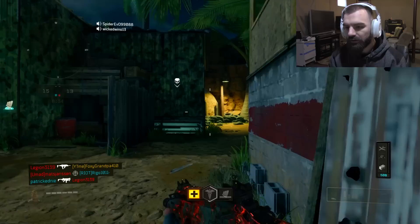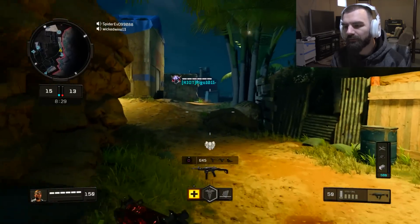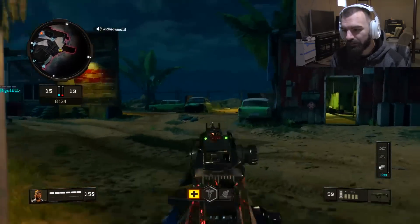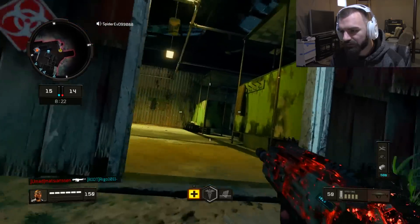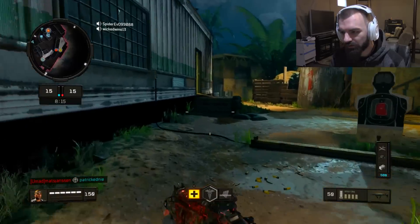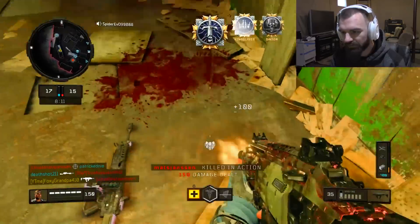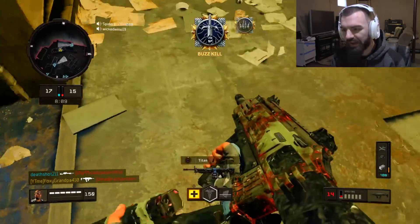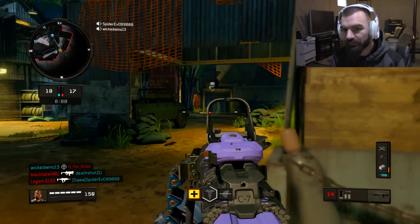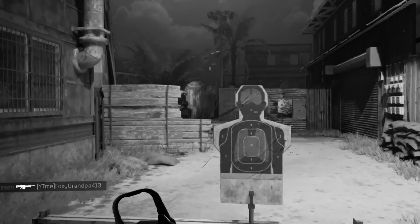So the Scorpion Evo — the Spitfire — it shreds. You guys probably want to run Fast Mags or Extended Mags, or both. You probably want to run Grip if you can't control your recoil, and possibly Quick Draw — I think Quick Draw is a good attachment for this gun but not completely necessary. Now I'm going to use Titan... look how easy it is. Oh, never mind — they spawned behind me so it's not really easy anymore.